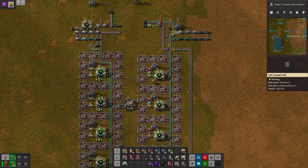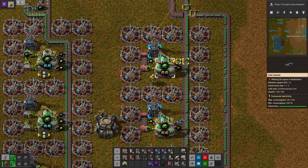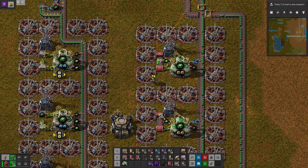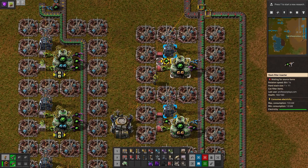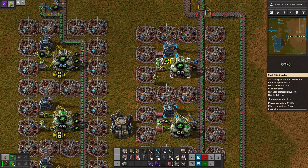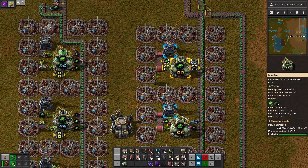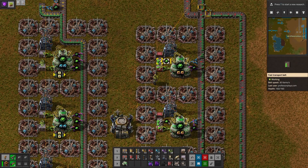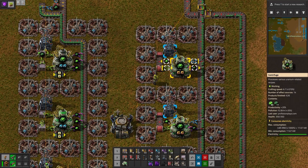The 238 dark uranium is going down this belt, and this inserter picks up dark uranium 238 as needed to replenish what is converted inside. This stack filter inserter removes the 235, the bright uranium, from the centrifuge, puts it onto this belt, and this inserter picks it up and puts it back into the centrifuge.